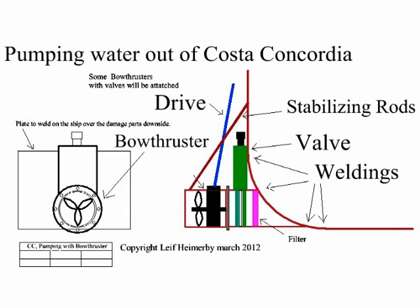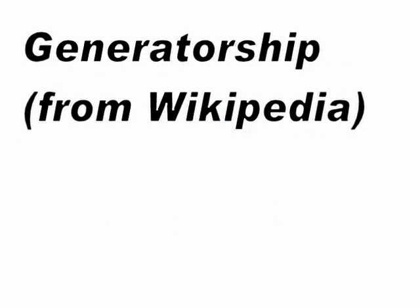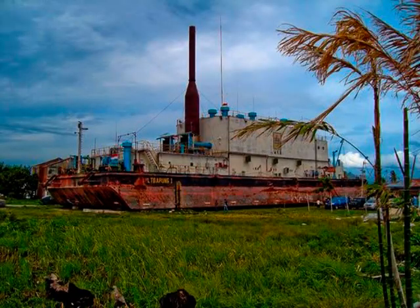To get enough power for the four electric engines, we need a generator ship to be placed behind the Costa Concordia. It has a huge diesel engine with a generator to produce about 16,000 horsepower for the pumps.